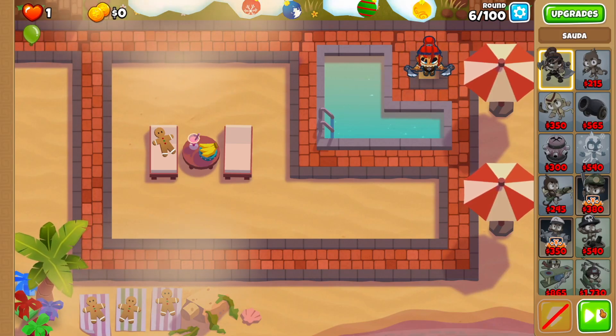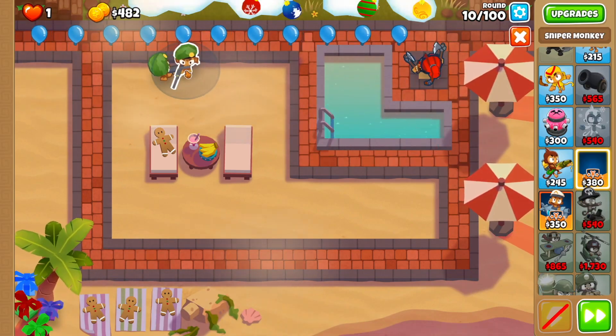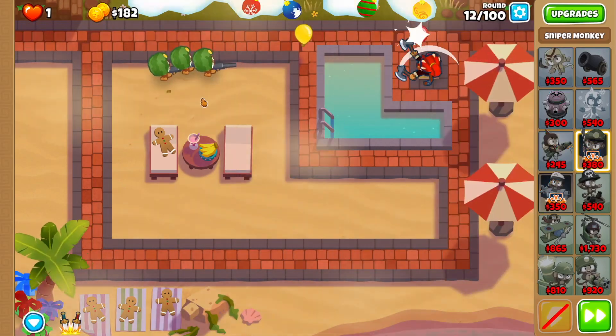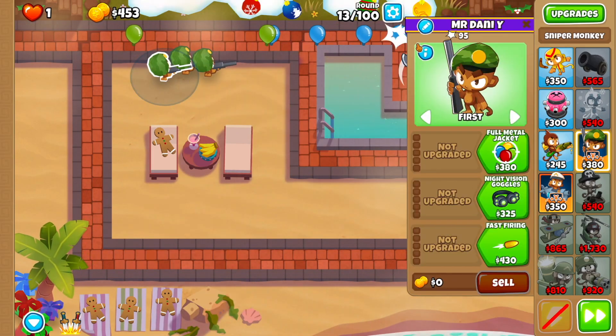First thing you're going to do is drop Sauda right over here and get started, and then we're going to get ourselves three sniper monkeys — one, two, and three right here. I recommend getting them clustered because if we want to buff them it's going to be very easy to do so.